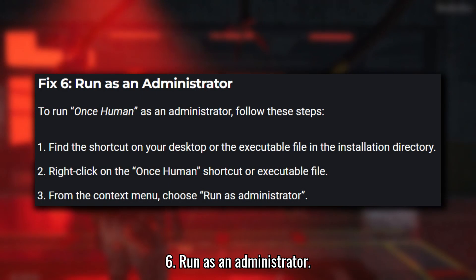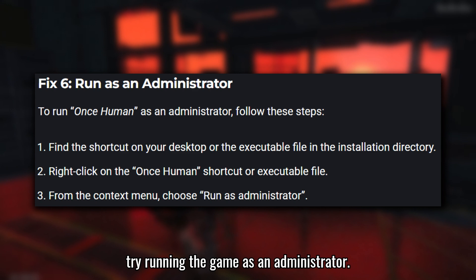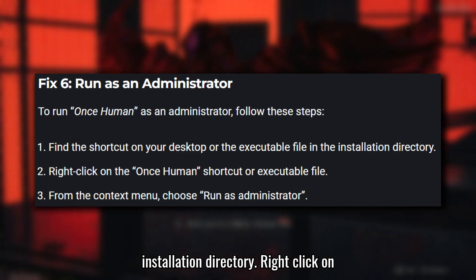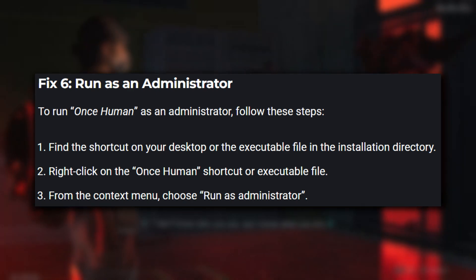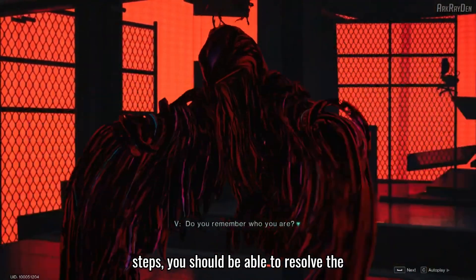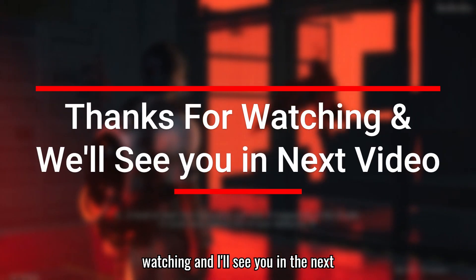Fix 6: Run as Administrator. Finally, if none of the above steps work, try running the game as an Administrator. To do this, find the shortcut on your desktop or the executable file in the Installation Directory. Right-click on the Once Human shortcut or executable file and select Run as Administrator. This option grants the necessary permissions to the game. That's it, folks. By following these simple steps, you should be able to resolve the startup issues with Once Human and get back to enjoying the game. Thanks for watching, and I'll see you in the next video.